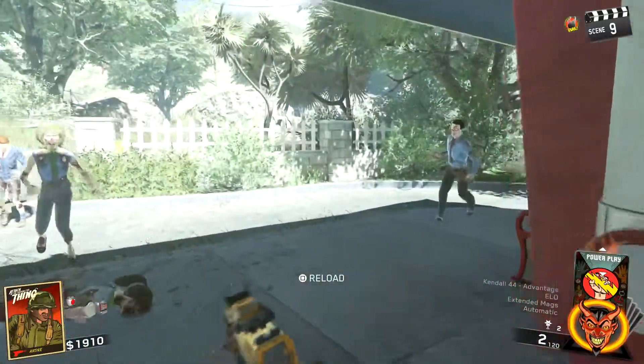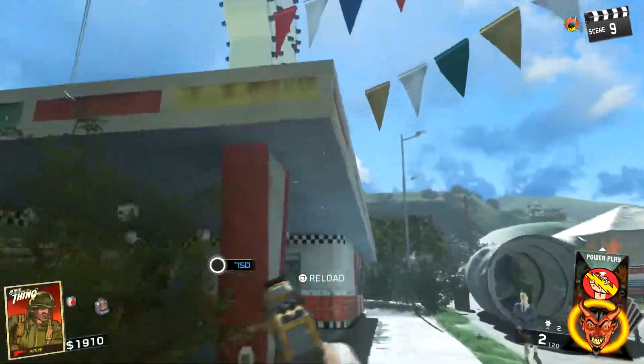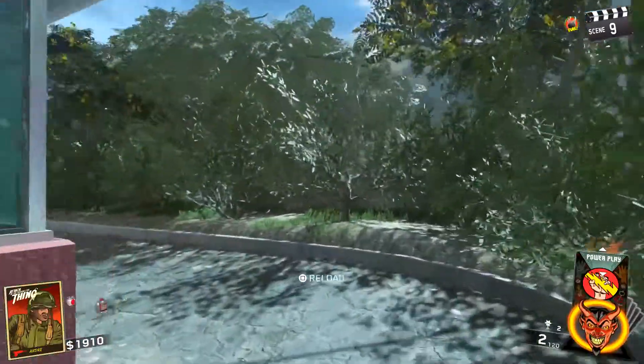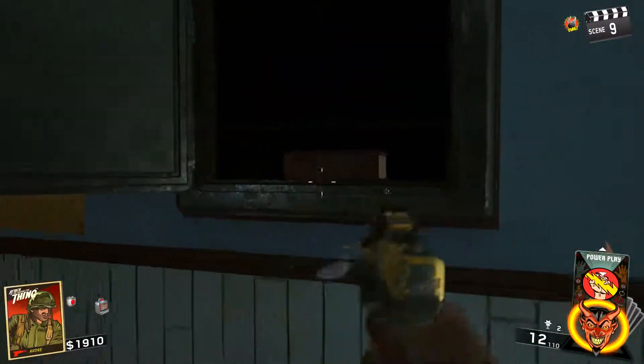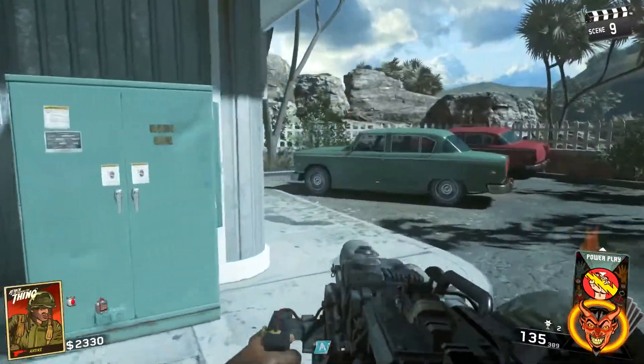Then turn around and go back down to the ice cream shop from your first spawn — when you were going that way to turn on the power. Inside that room, in the back room, there will be a vault that is open, and inside that vault there will be a book. Go ahead and grab that book — you're going to need this in order to pack-a-punch your weapons.